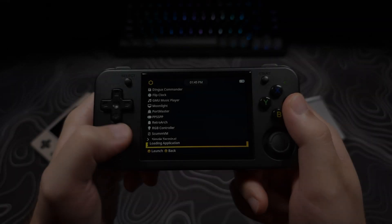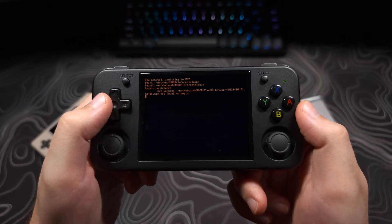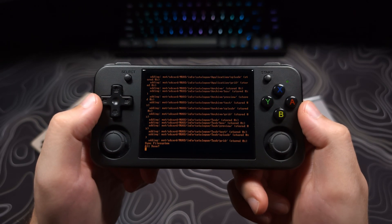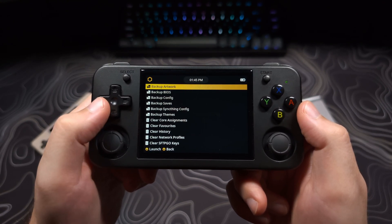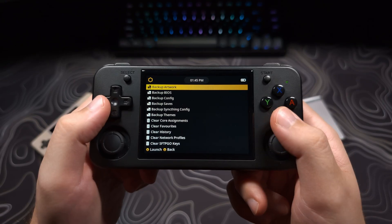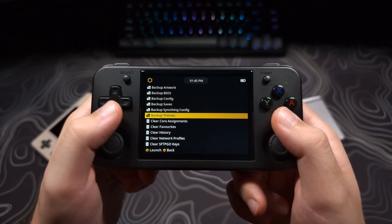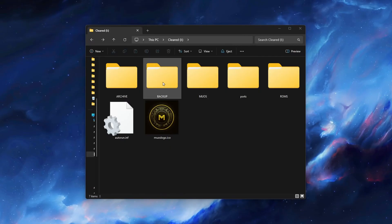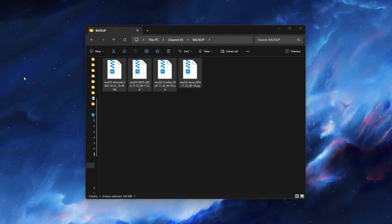If you are running a single SD card, ensure you are backing things up, like your save games or settings, even if you're going to do the quick update that does not require a flash. The backup tools on the device in the Applications Task Toolkit make this easy. You just run each of these backup tasks and then copy all the files that they create from the backup folder on the SD card to your computer. This does not copy over ports and ROMs folders, so move those over if you don't have a backup of them already.